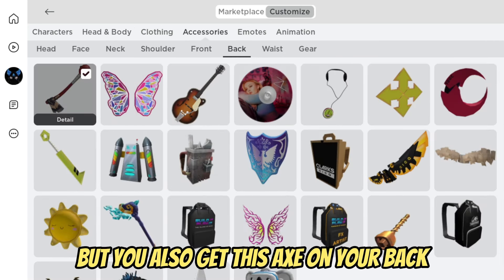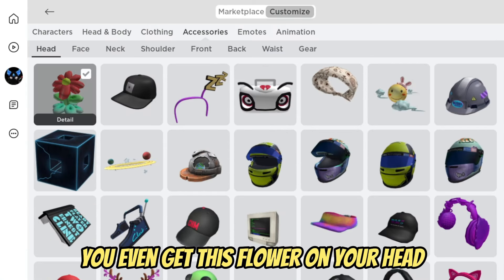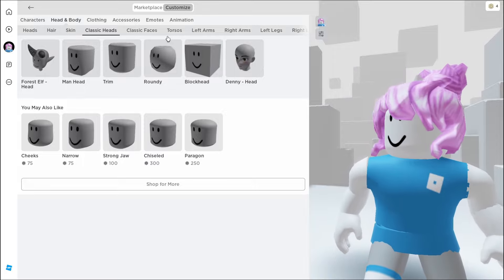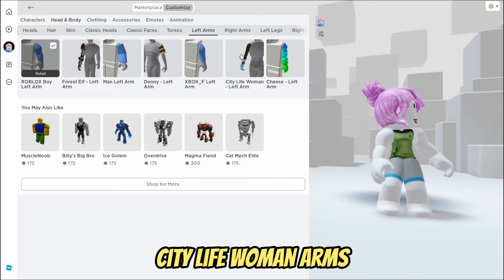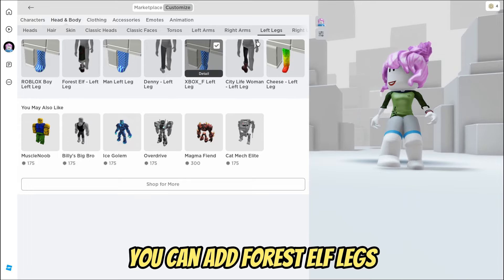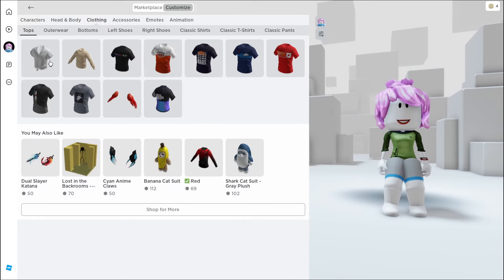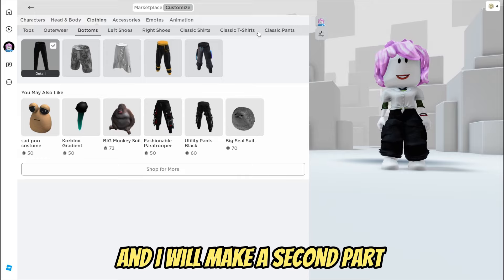You get a complete outfit: head, body, and legs. You also get an axe on your back — it looks so cool — and even a flower on your head. To build your mini avatar, set it up like this: City Life Woman torso, City Life Woman arms or girl arms, Woman legs or Forest Elf legs. Choose the smallest possible height, pick some free items from all my YouTube videos for yourself. The clothes are up to you — and you're done! If you like the mini avatar, write to me in the comments and I'll make a second part.